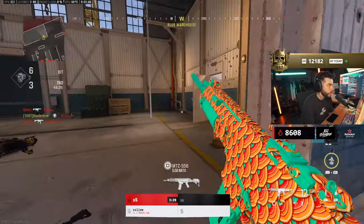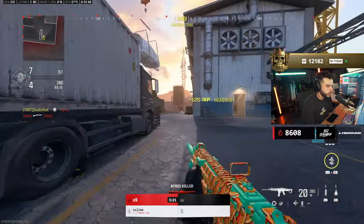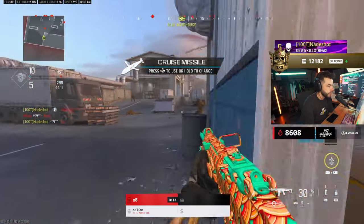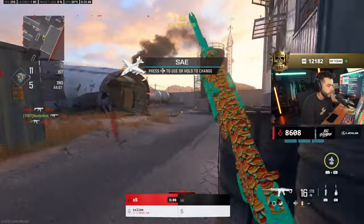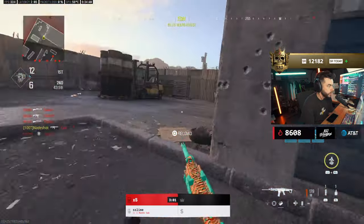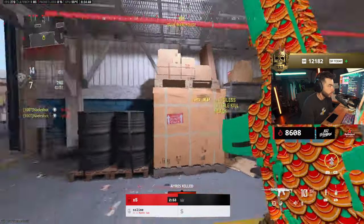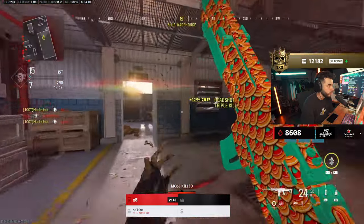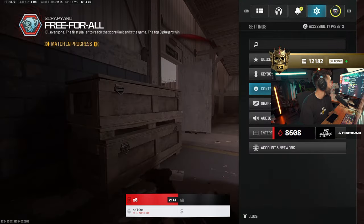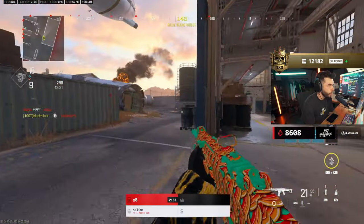Go to like 6'6", 180S sensitivity. If that ADS sensitivity feels too fast — when I came back to COD after not playing for a couple years, I thought that ADS sensitivity was so fast. Everybody was using this sensitivity that just felt crazy. I'm on 77.80, and I think 180S sensitivity is way too fast. I can't feel comfortable on it, so I'm on like 0.80 ADS.